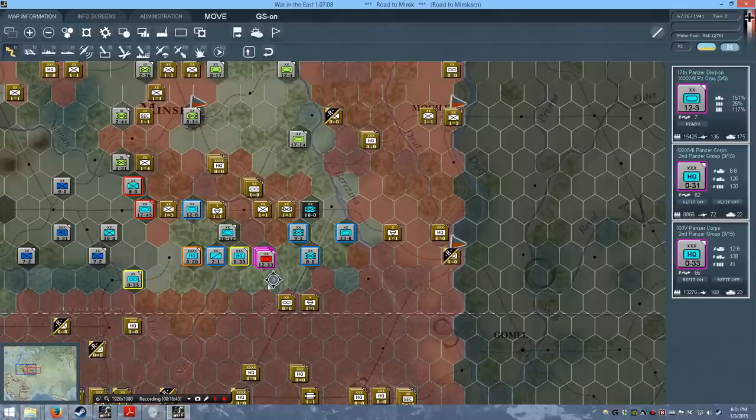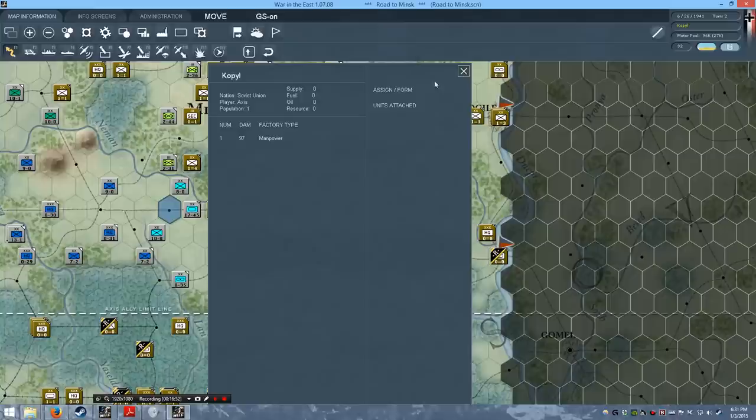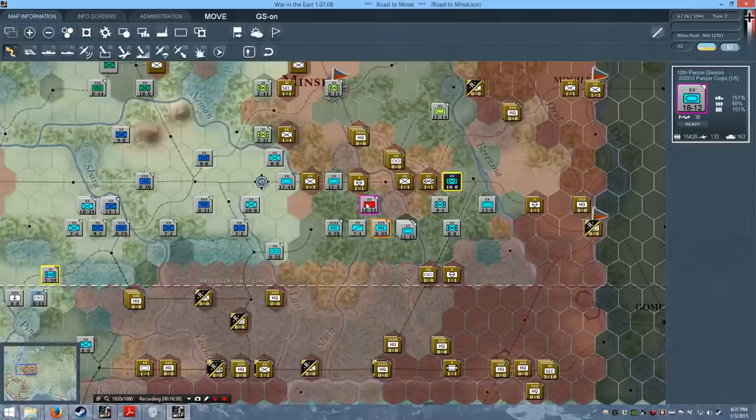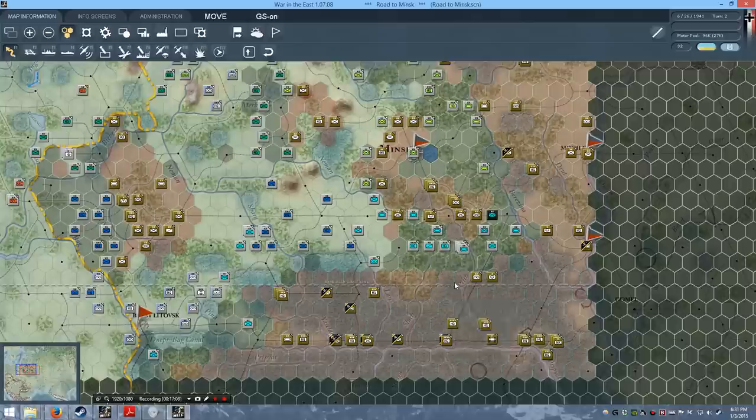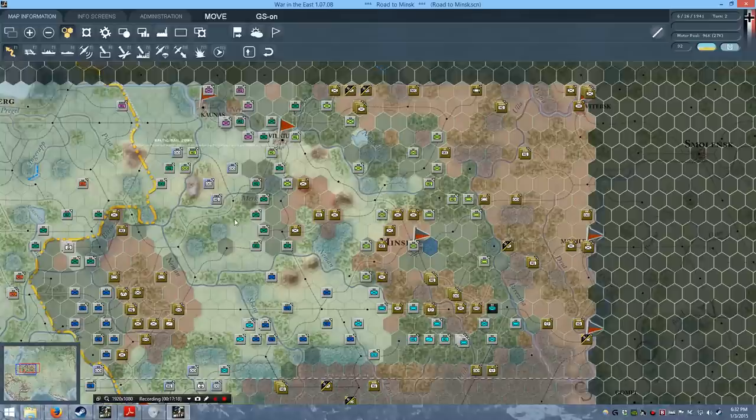These tank forces are a bit out of supply, but these forces should have supplies from captured towns and cities — you can actually draw from their supply stores instead of from HQ deposits. That's pretty much the end of this turn. We managed to encircle yet another portion of enemy forces around Minsk. There are still troops fleeing into the marshes that we can't deal with much, but we've taken a large portion of the map. We'll get the Soviets to do their turn and we'll be back with the final episode very shortly.